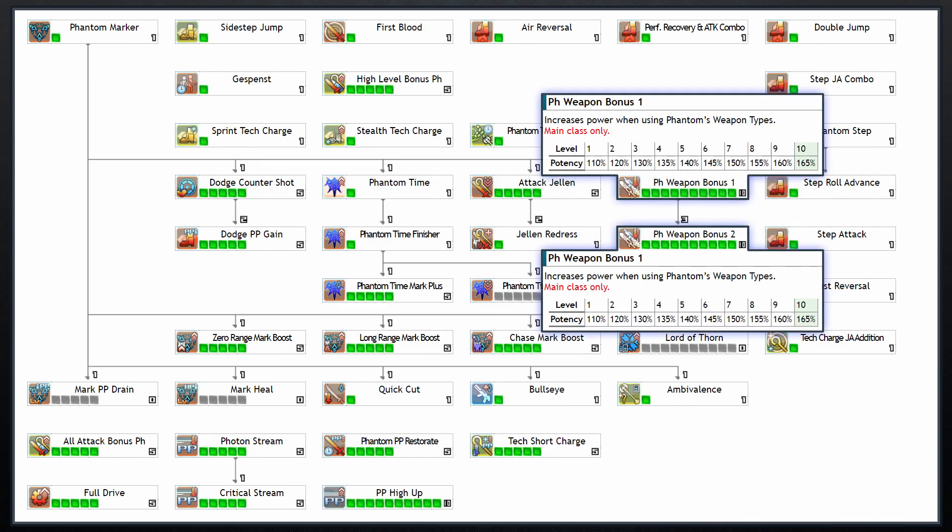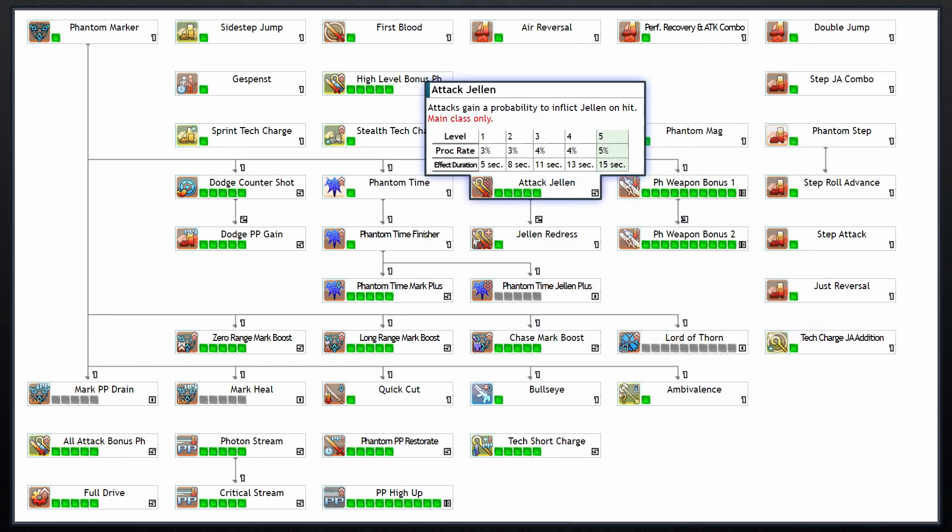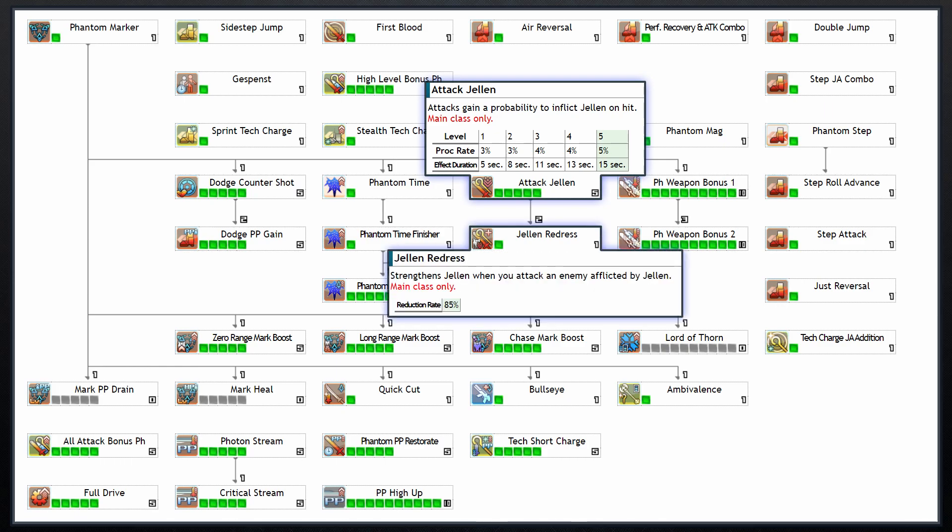The Phantom Weapon bonuses give lots of unconditional damage for simply using a katana, rifle, or rod. Attack Jelen gives all of your attacks a chance to inflict Jelen, which weakens enemies. There's also Jelen Redress, which for only 1 skill point will decrease enemies' attack damage by another 15% when inflicted with Jelen. These two skills may not seem like much, but there are other skills and even S-grade augments that benefit from having Jelen on your target.